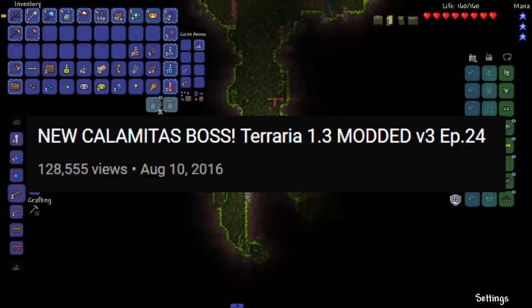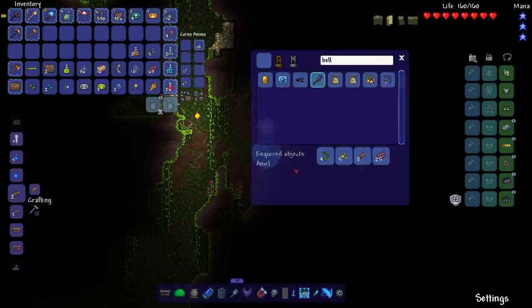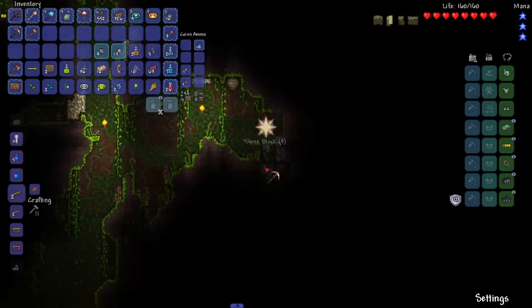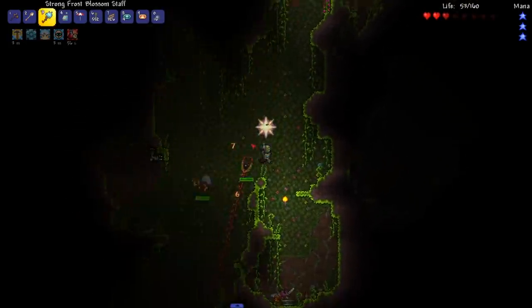Our first bosses are King Slime and then Desert Scourge. The Desert Scourge gives us access to a bunch of stuff — our next armor set, Victide — though it's been changed a lot. Also, killing the Desert Scourge opens up another accessory drop, the Voltaic Jelly, from an enemy that doesn't drop it until we kill that boss.